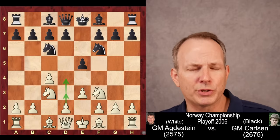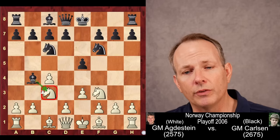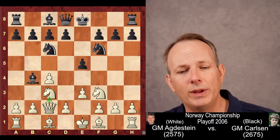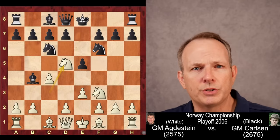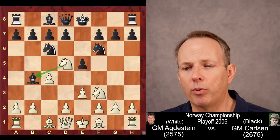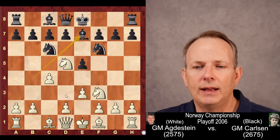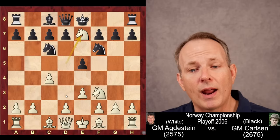The pawn at D2 can go to D3 or even D4. Basically white is playing this like a reverse Sicilian — maybe a Scheveningen or even a Kahn structure. Magnus plays bishop to B4, threatening to double white's pawns on the C-file by taking the knight. The main move for white is queen to C2 so the queen can recapture. But instead, Grandmaster Agnestein plays knight to D5, removing itself from that threat and threatening to grab the bishop pair.